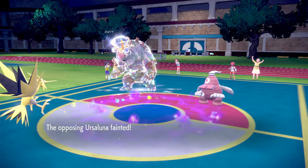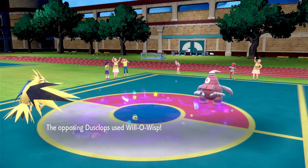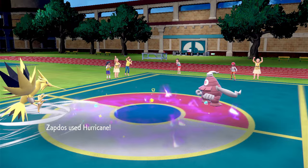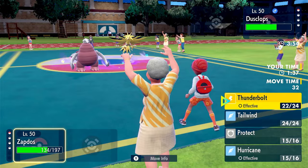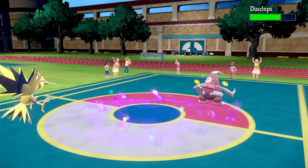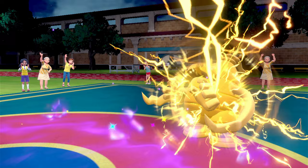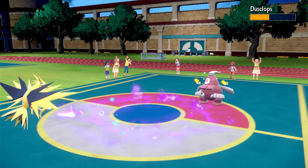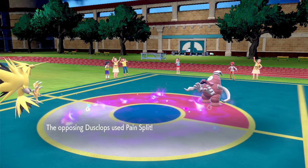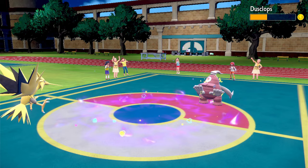Can we get rid of Dustclops? I think we can. Let's spam Hurricane. Will-O-Wisp misses. Hurricane — not a lot of damage but we do confuse Dustclops. Can we paralyze it? Parafusion maybe. It does hit itself. Thunderbolt to paralyze — decent damage but no paralysis. Thunderbolt again — it's paralyzed on a crit, the 10% chance kicks in. Shoomroom is also gone.